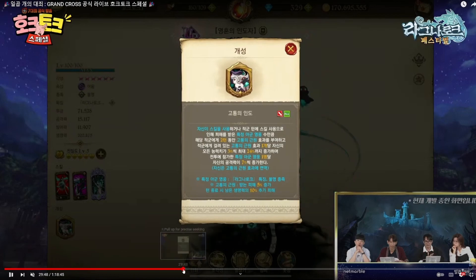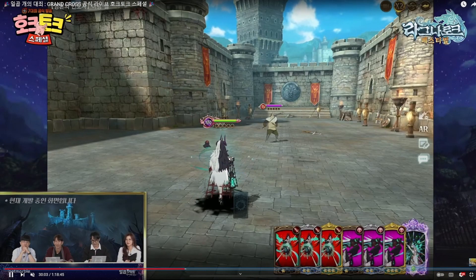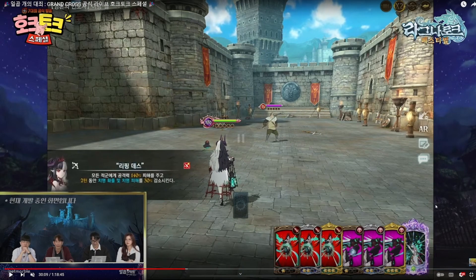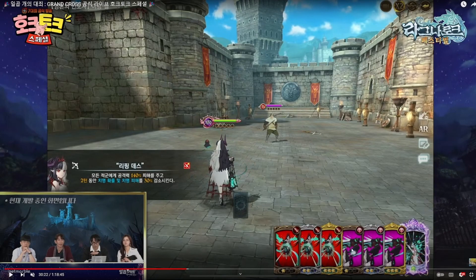Now for the skills. The first skill is a long-ranged attack called Leaping Death. It deals damage equal to 350% of attack power to all enemies and reduces critical hit chance and critical damage by 80% for three turns. So it's an AOE attack that makes enemies crit you less.